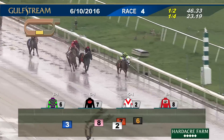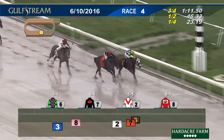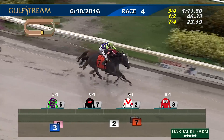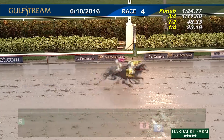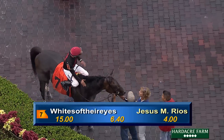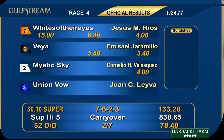Whites of Their Eyes emerges between horses with three sixteenths to go. Veya has the lead. Whites of Their Eyes to the attack is second, Mystic Sky flattening out a bit third. In deep stretch, Whites of Their Eyes now has Veya in his sights — and Whites of Their Eyes is the winner. Veya second, third Mystic Sky, then Union Vow and Candy Jam at 1:24 and three. Number seven, Whites of Their Eyes gets the win with Jesus Rios in the saddle, trained by Terry Pompei and owned by Brett McClellan, Nick of Time Stable, and Barry Burkohammer.